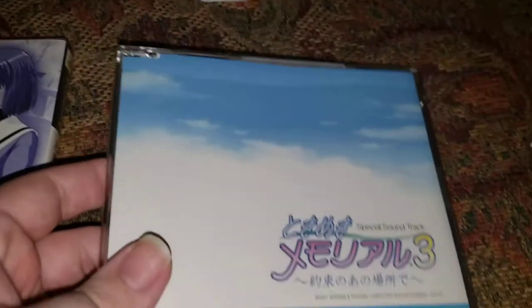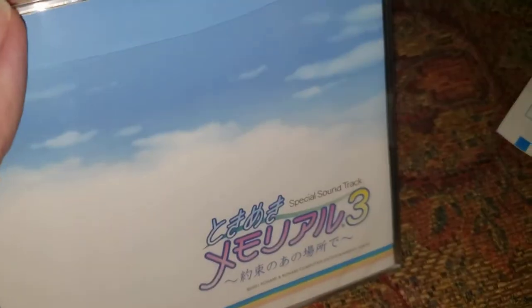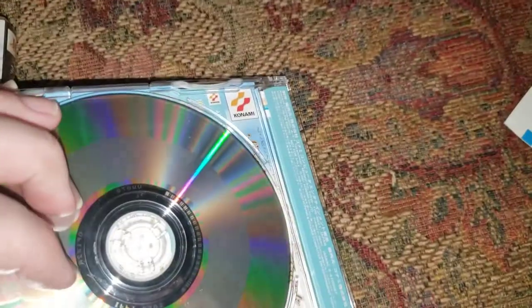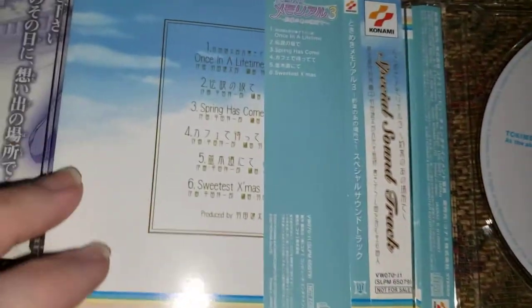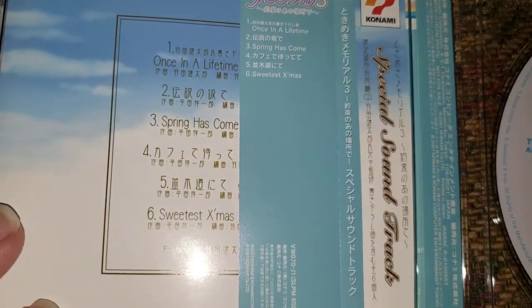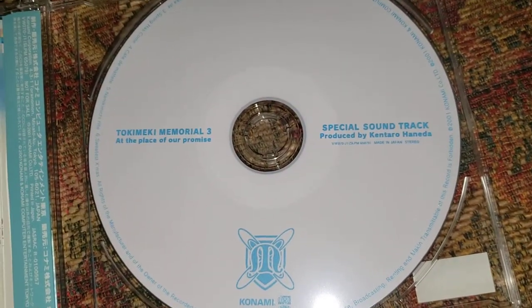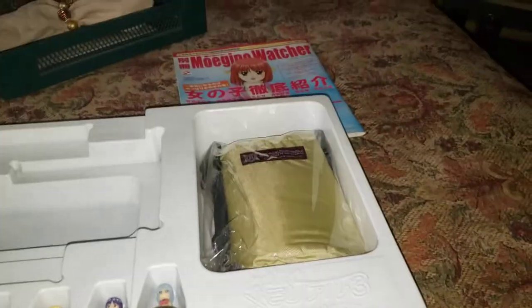Next we have the Tokimeki Memorial 3 special soundtrack. This looks like it was already open but they left the bottom plastic on, which is nice. Pretty simple looking — there's no back cover. We opened it up and we got a track listing in here. Here's the disc, very elegant looking. Produced by Kentaro Haneda. There's an interview of him in the Moegino Watcher book.